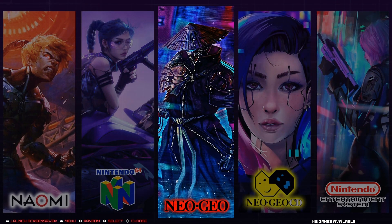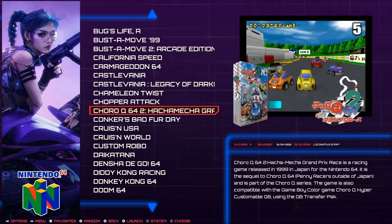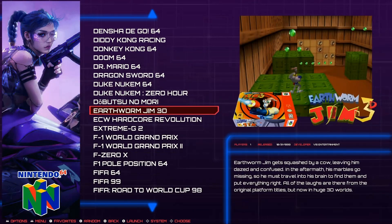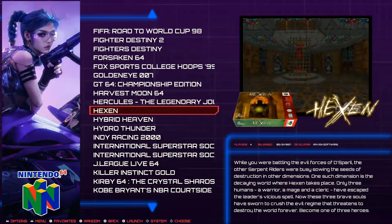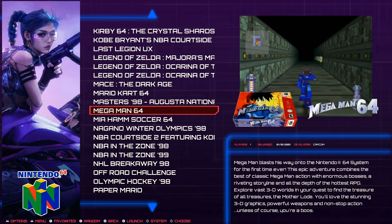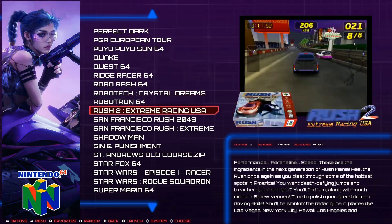Moving along, 129 N64 games here. Everything is either CHD files or PBP files with the best compression possible. Funny thing about compression - a lot of ROMs are zip files. Like, NES is .NES format for NES ROMs.